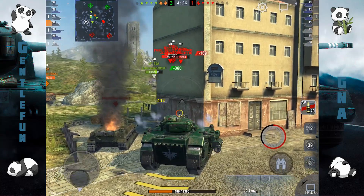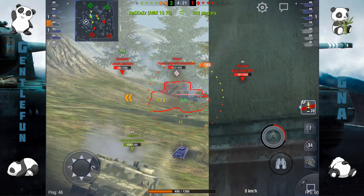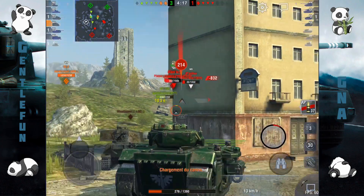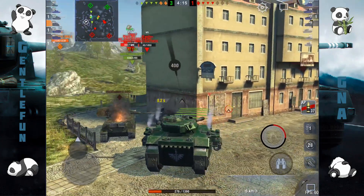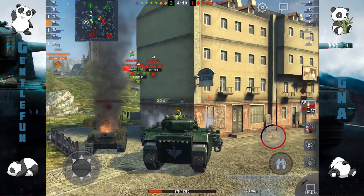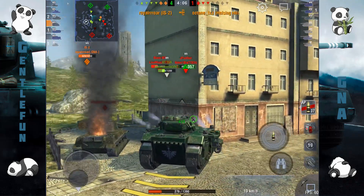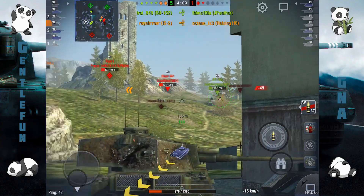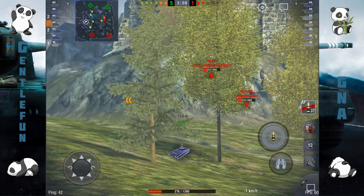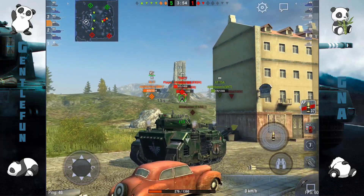On est en side, c'est relativement agréable si vous êtes sur une map de ville, c'est plutôt sympa. Le Tiger, on va lui en passer un, un deuxième, et on va passer un troisième sur le blaze, malheureusement ça passe pas, mais on a évité la sortie, c'est plutôt pas mal. Dès que vous exposez votre caisse, surtout s'ils sont en surplomb par rapport à vous, vous allez pas forcément bouncer beaucoup de tirs. Mais dès que vous êtes en side et que vous donnez pas trop d'angle, c'est plutôt agréable.